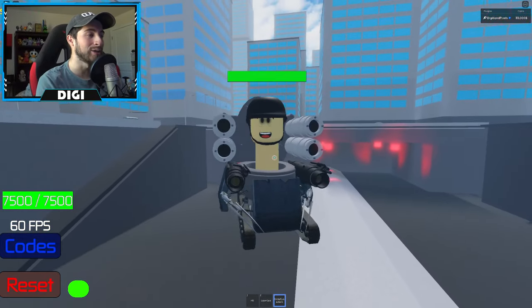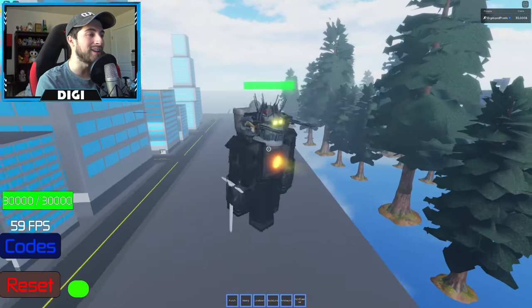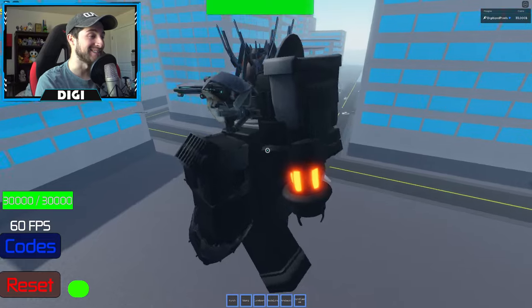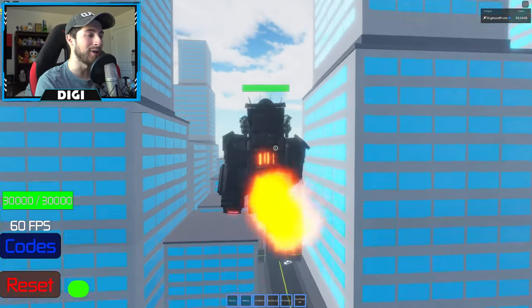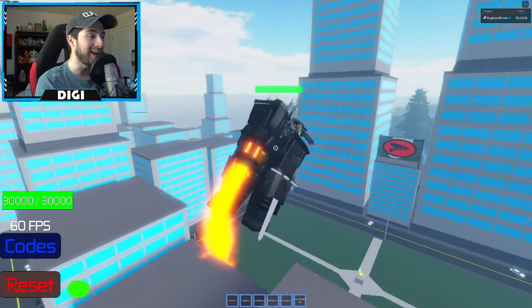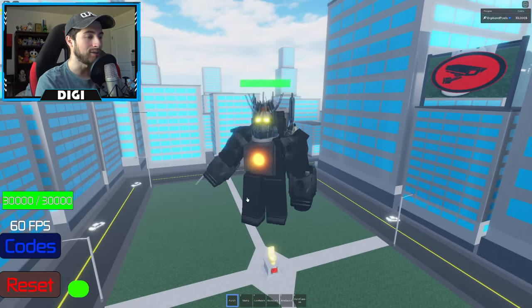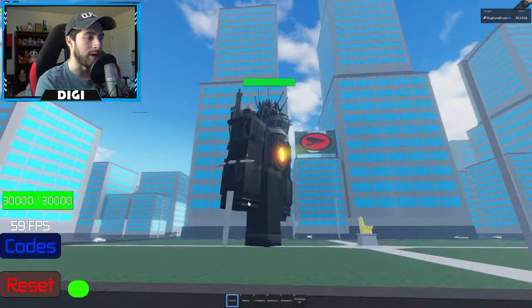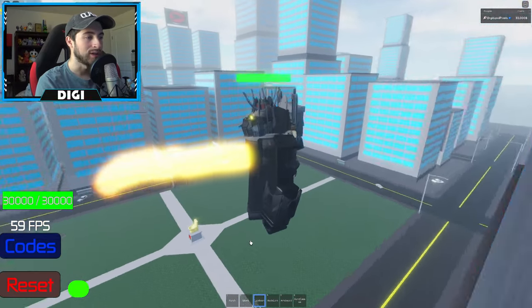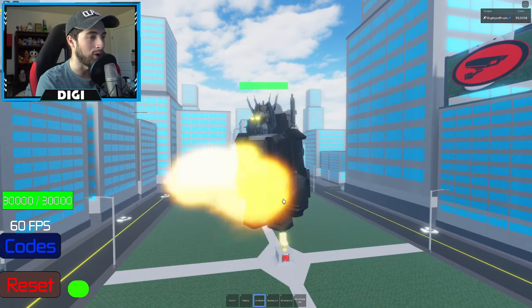He looks so happy - like he's having a great day. Our next one is the Toilet Emperor. You can fly with thrusters. Let's see the attacks - punch, oh wow that's a sword stomp! Core beam is soft yet so painful at the same time.